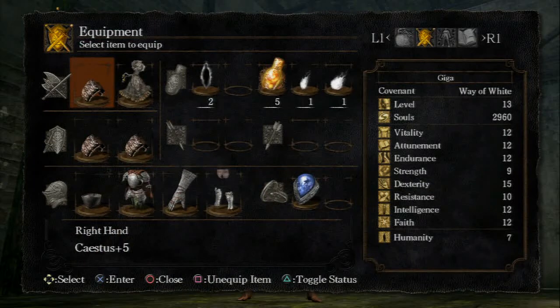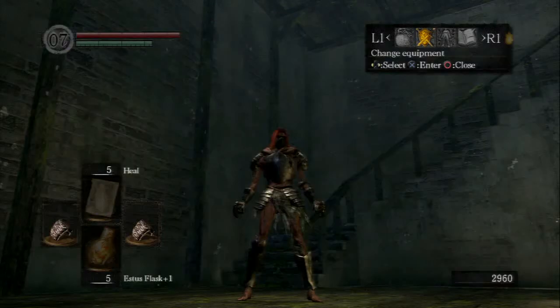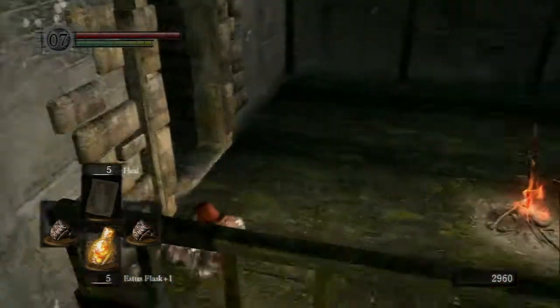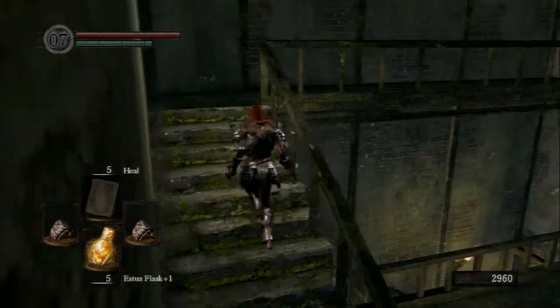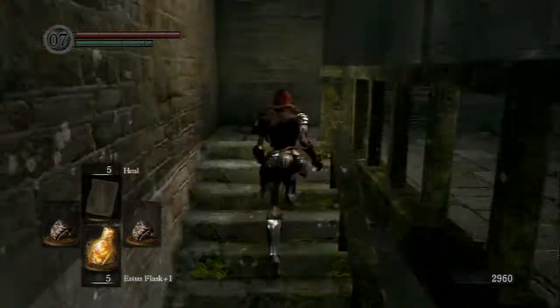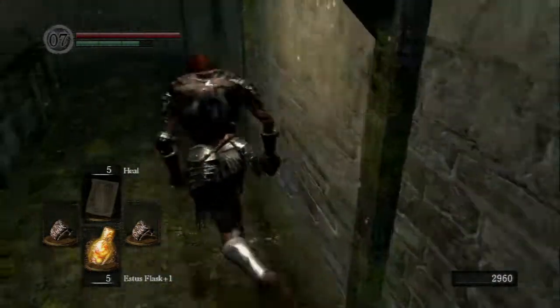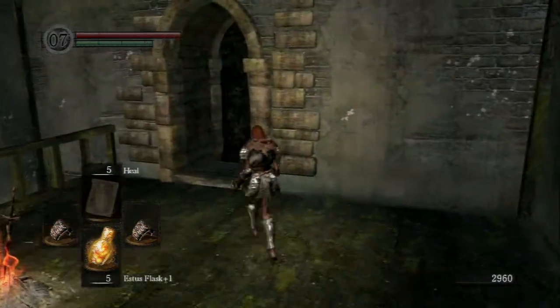I've upgraded my Cestus to plus 5, and I have a full set of boulder armour at plus 3. I can't wear the helmet yet because if I do I will have a slow roll, and I want to keep at least the moderate roll going for the moment. There's an area down here I'll show you while I continue to explain how the farming session went.